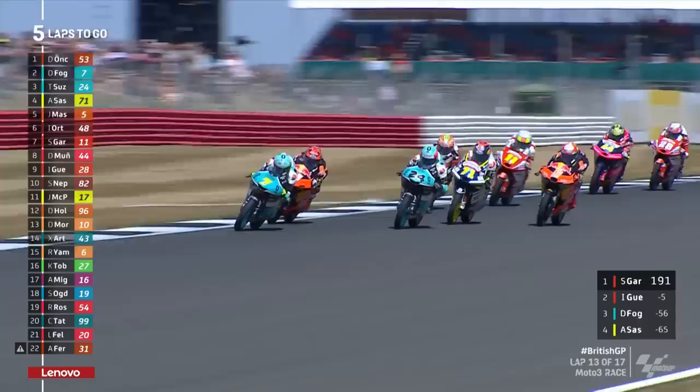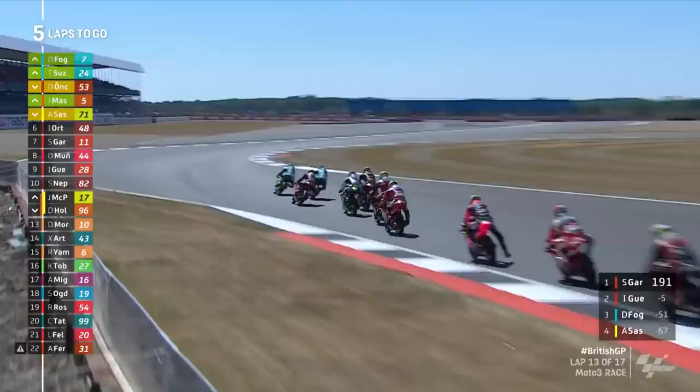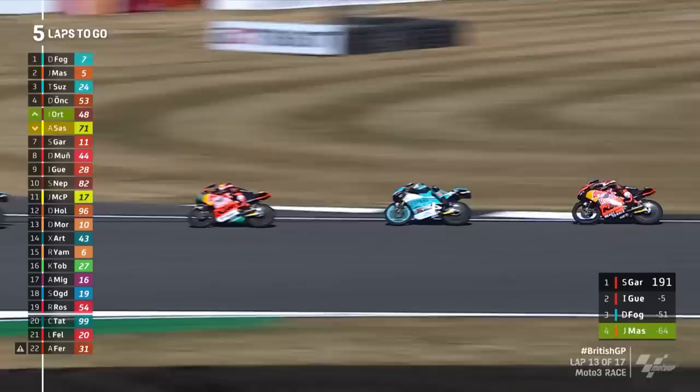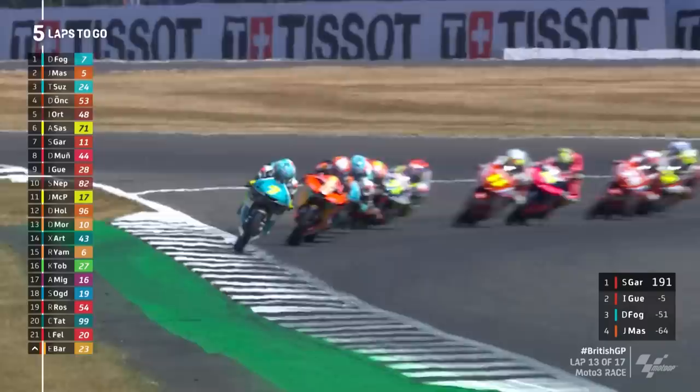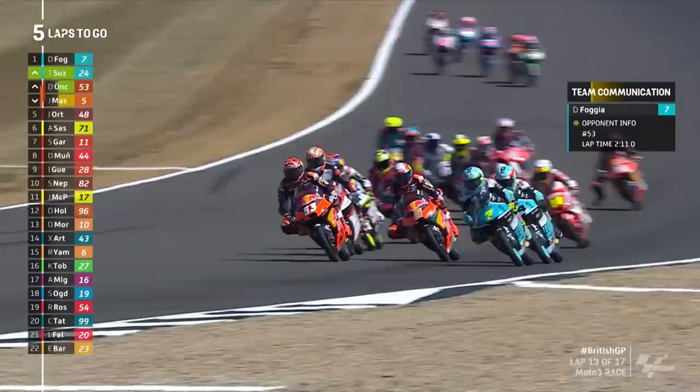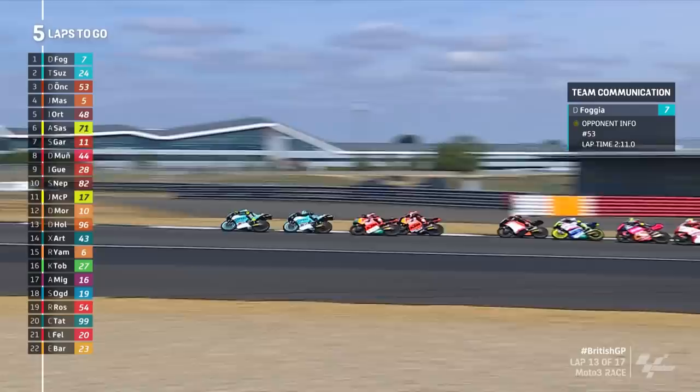Look at the drive that Foggia got on Onju coming out of Copse corner — that's why he was able to sweep straight past the Turk going through Maggots and Beckets. Onju must have made a mistake coming out, accelerating out of that first corner, because he's gone from the lead back down into fourth. Masio took full advantage and picked his pocket into Maggots. So we're onto the hangar straight. There's the pit board info for Foggia — they're telling him that the opponent is number 53. There are about 11 of them right behind Denis Foggia, who holds the lead.